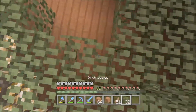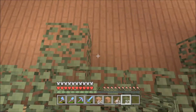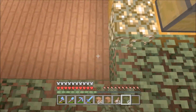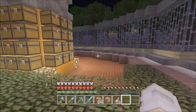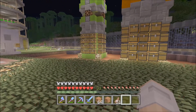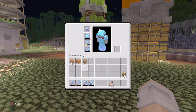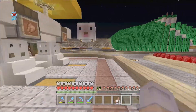Let's go ahead and put the birch leaves down. I chose birch because I just like the pattern — I like the way the leaves actually rest against each other, if that makes any sense. Looks good. We're going to need about six stacks of leaves.